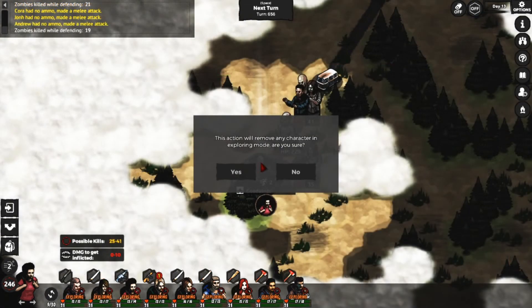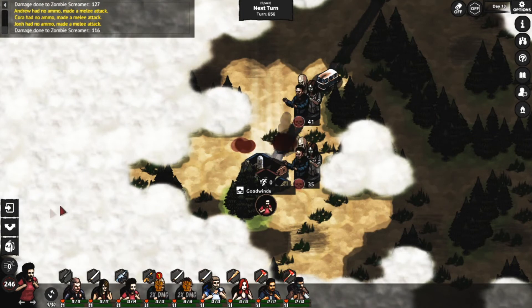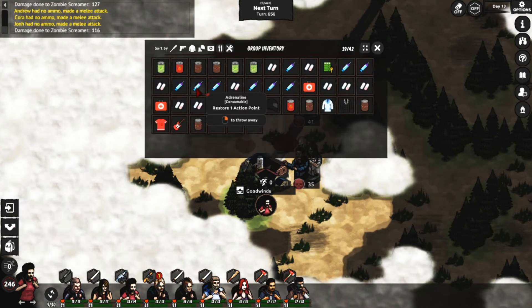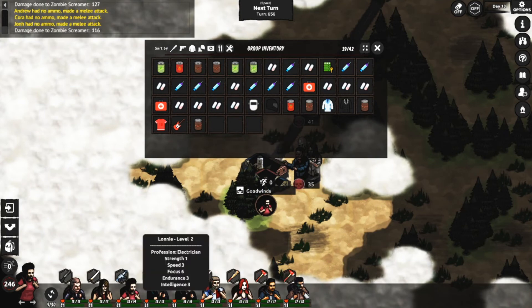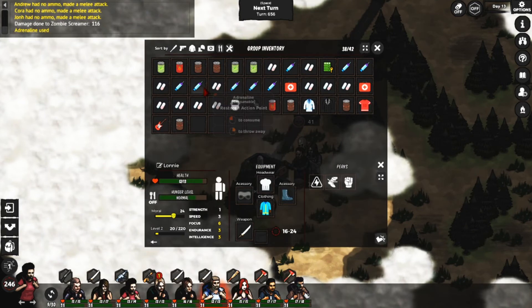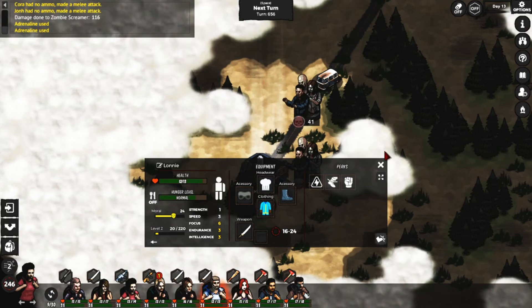My last complaint is that I wish that I could consume adrenaline without selecting a survivor. Adrenaline gives one action point to your whole group, and I almost threw the item away a few times just because I didn't have a specific survivor selected at that time.